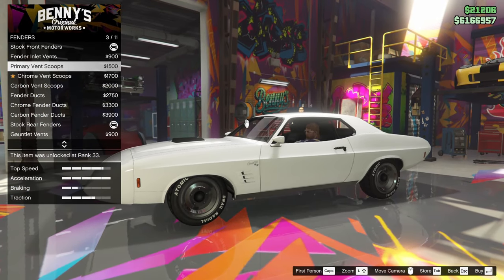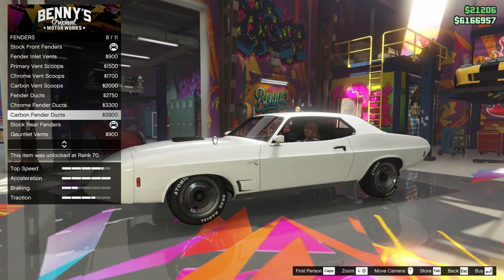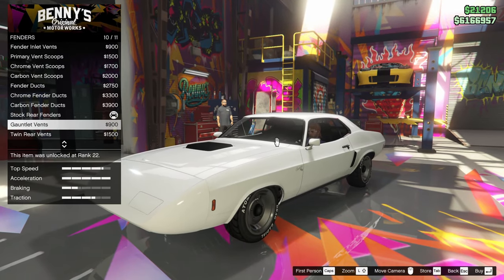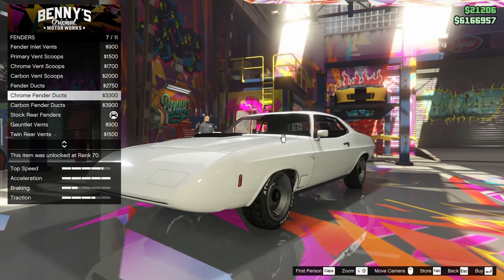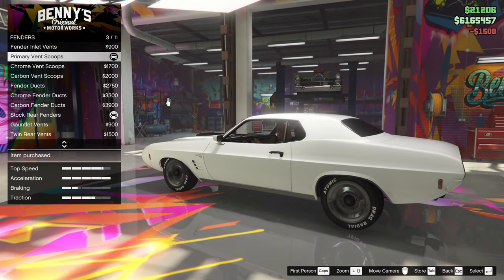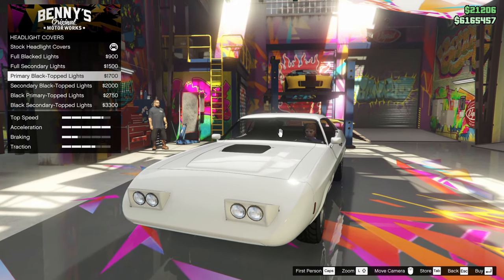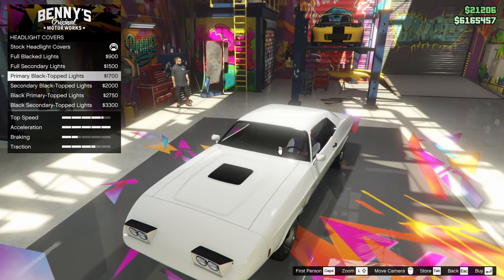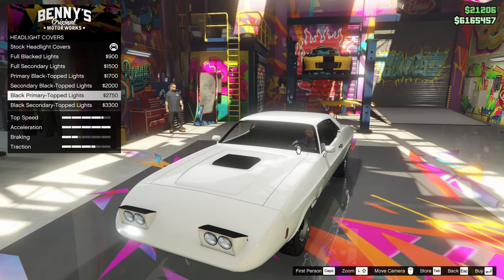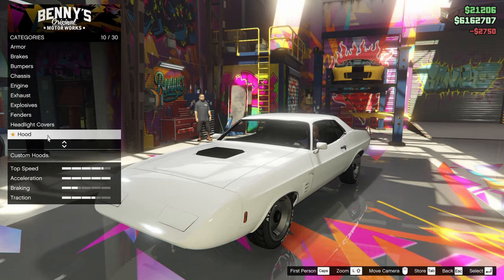For the fenders, we have the fender inlet vents, primary vent scoops — we got those in chrome as well, and carbon, which is gross. We also have fender ducts in chrome and carbon. For the rear fenders, we have the Gauntlet vents, which are not very good looking, so I'll avoid those. For the front, I'll go with the primary vent scoops — it gives the car something. For lights, I think I want the primary black-topped headlights — those are kind of cool, that's what I want.